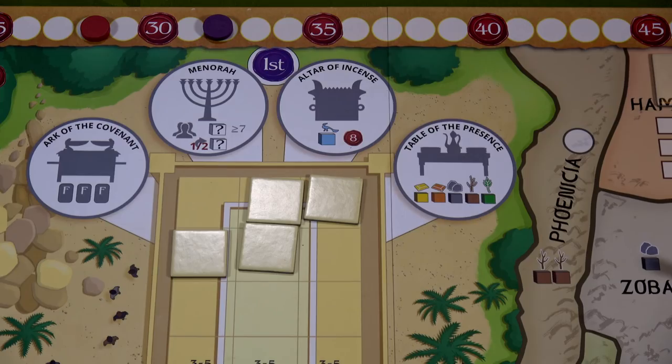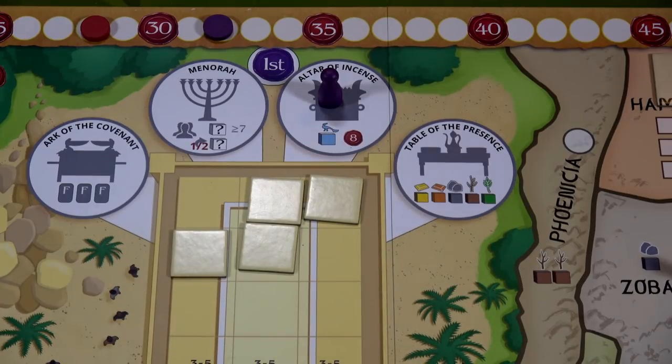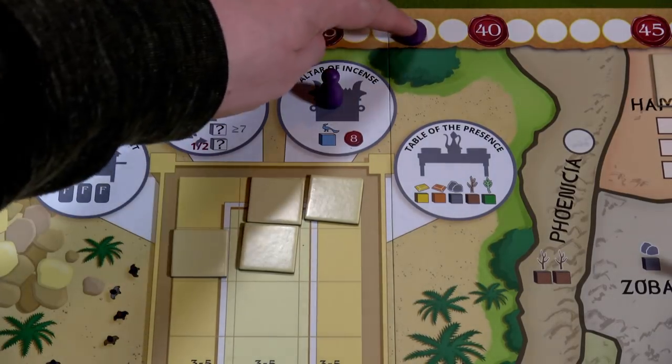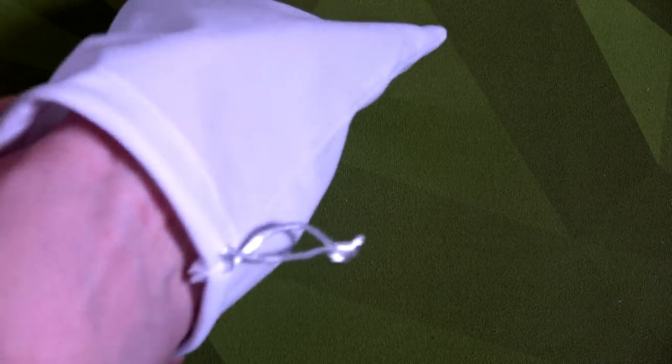For my final action I go to the holy places — specifically the Altar of Incense. That gains me one exotic good and eight favor: one through eight. I am now at 40 favor.